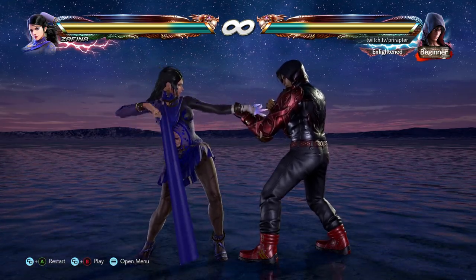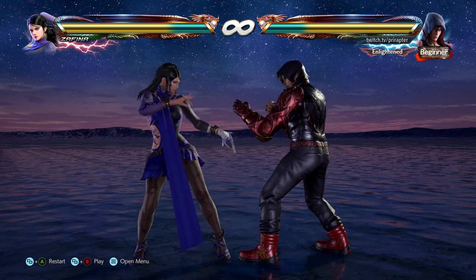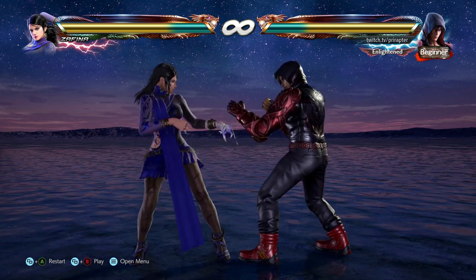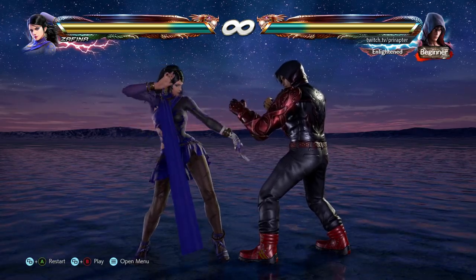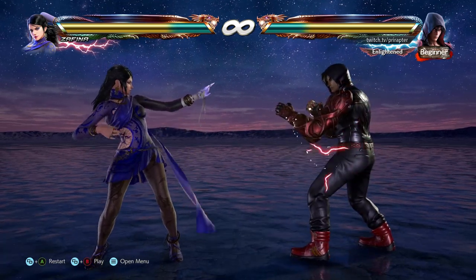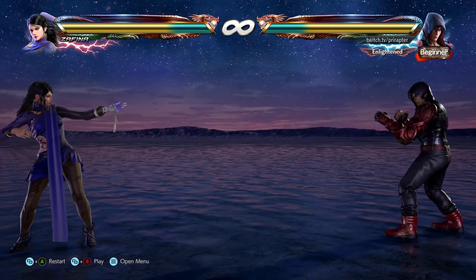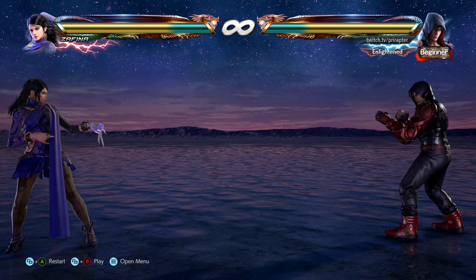Next we have Jin Kazama's forward four, which is a really good move mostly used by all Jin players around the world. Forward four looks like this, and on counter hit it's a natural launcher, which is a really good move.